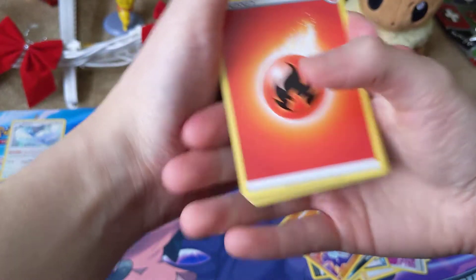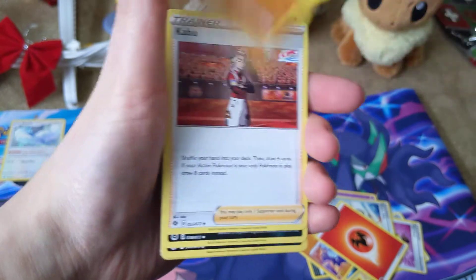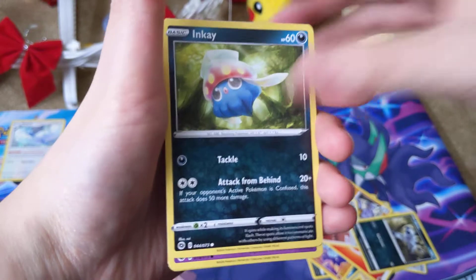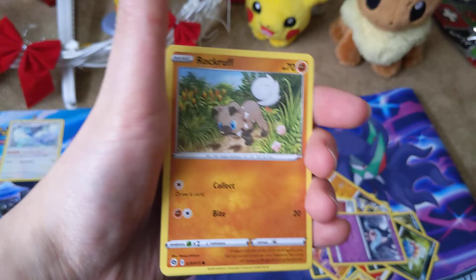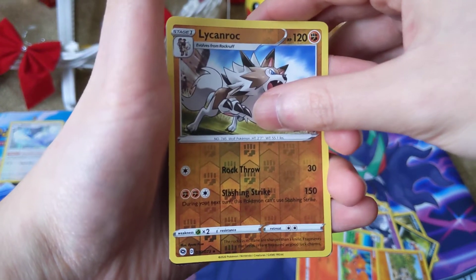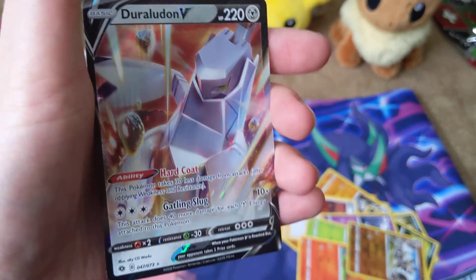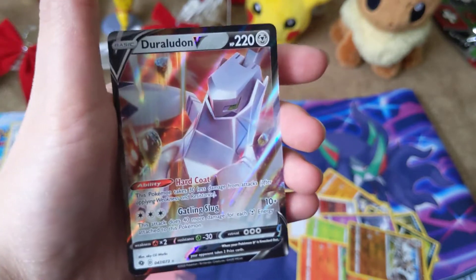We got Fire Energy, Machoke — finally I got one, I don't think I had one last time — Kabu, Absol, Inkay, Hatenna, Kakuna, Rockruff, Vulpix, Lycanroc Reverse Hollow — nice, we got a different look — and we got a Duraludon. Another ten dollars to the World Wildlife Foundation!